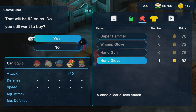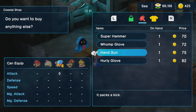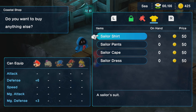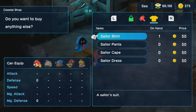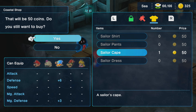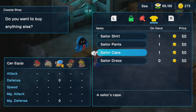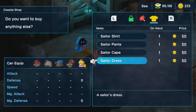The Hurley Glove is actually a pretty funny upgrade. It's probably one of Bowser's most hilarious weapons, if I'm being honest. You can also buy some new armor for all of your characters except Bowser. I don't know why they didn't give Bowser any armor here, but they decided to bypass that, at least for right now.